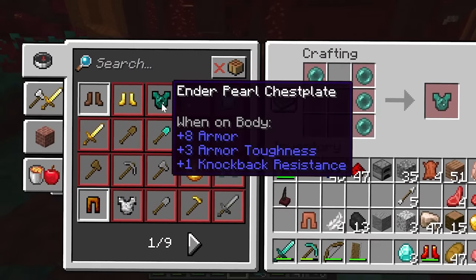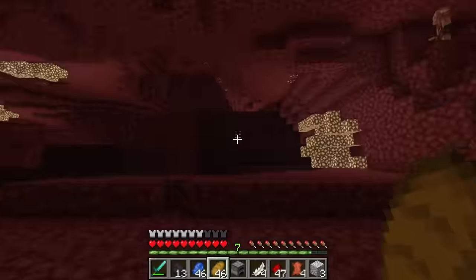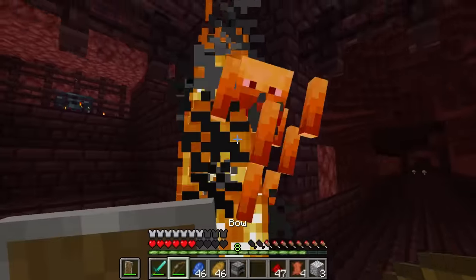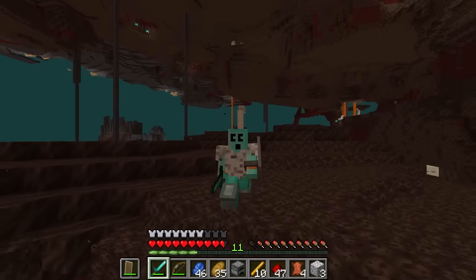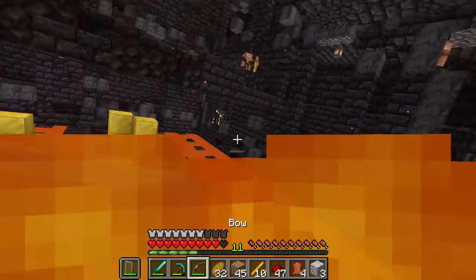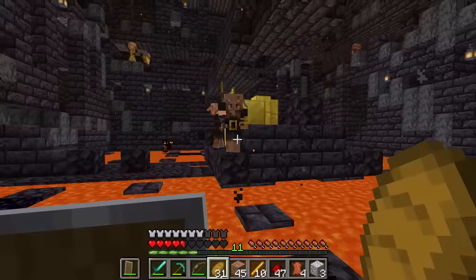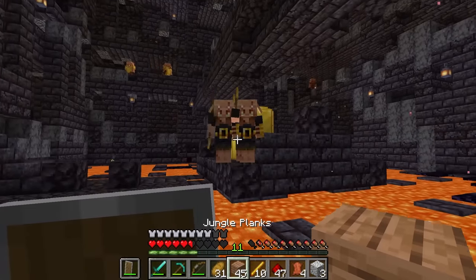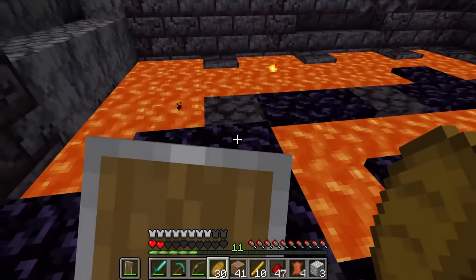My next goal is to get some blaze rods, then the ender pearl chest plate. We got a fortress and a blaze spawner — yes sir! Ten blaze rods should do it. Now it's bastion time. Gold spotted! I'm making a path out of obsidian with my shoes. Hello gentlemen — now with a little obsidian path, I can put these shoes on and get around safely.